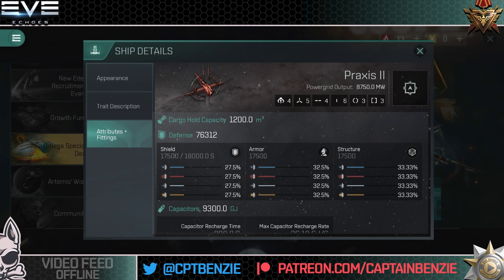Looking at the attributes and fittings for the Praxis 2, you'll immediately notice something unusual: four drone tubes that can launch small, medium, large and sentry drones. Five high slots, four mids, six lows and three of each rig type. Plus a decent 8,750 megawatts of power grid — I've not come close to maxing that out. The interesting point is this ship gets bonuses to all weapon systems including drones, making it kind of like a Rattlesnake in that it does dual damage with drones and other weaponry. The six lows is not the tankiest but does the job quite nicely.